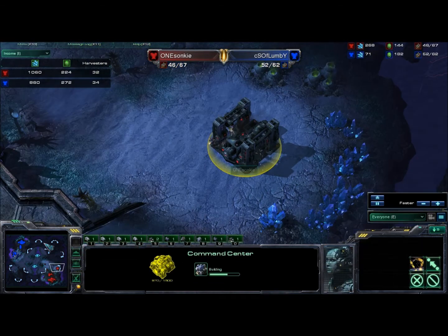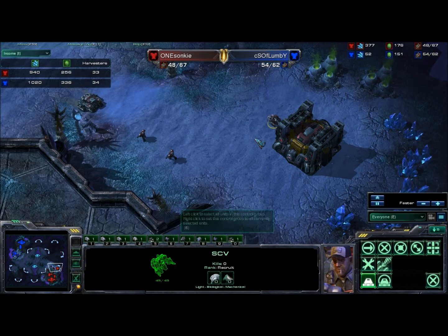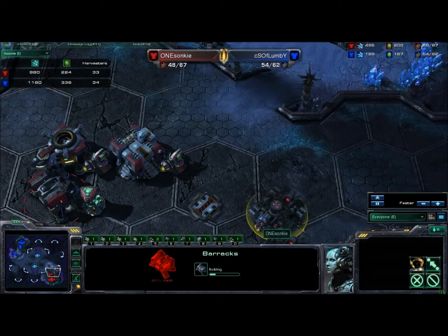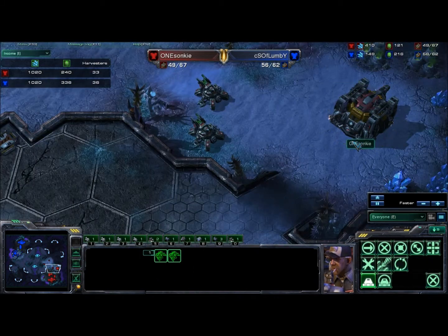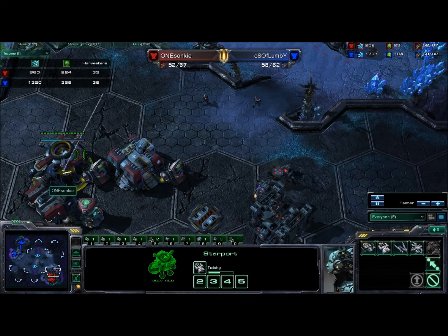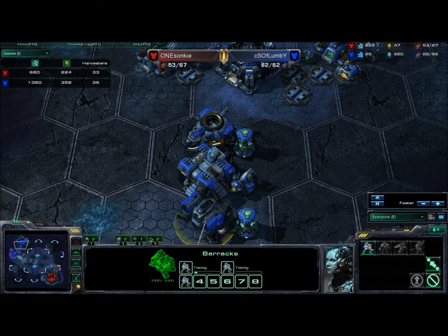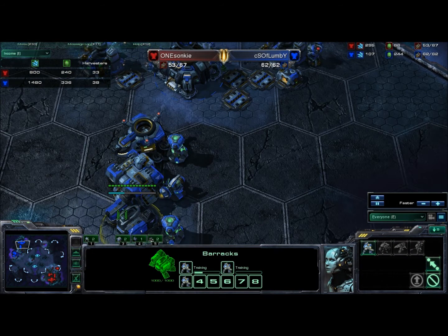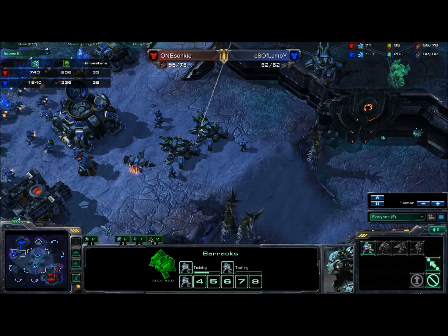Sonki is getting his expansion up — I would have liked to see this expo a little bit earlier when he pushed out, because he could have had it up and running by now. Maybe he just wanted to pump more units. Sonki is adding two more barracks and another factory, extra unit production facilities for his expo — so he's going to go some biomech build with Medivacs. Whereas Flumby has not added any production facilities yet, getting his double refinery, just producing off the 1-1-1: tanks, Vikings, and Marines, which is very standard for TVT.